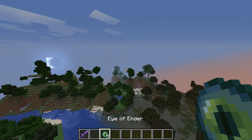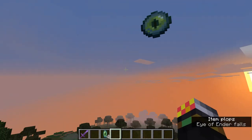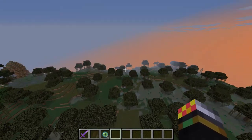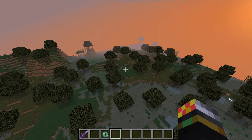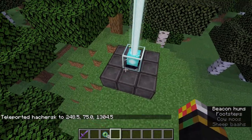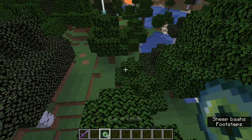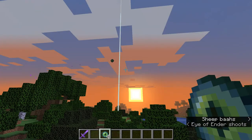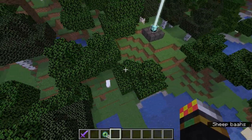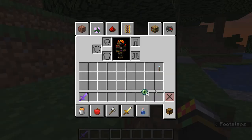For example, if I was travelling in this direction I might want to check if I'm going the right way. You essentially want to keep going for a fairly long time until you find it. I've already found my nearest stronghold here in preparation. If you overshoot it, the eye of ender will point back behind you, so you'd know to retrace your steps and use the eye of ender to pinpoint it.